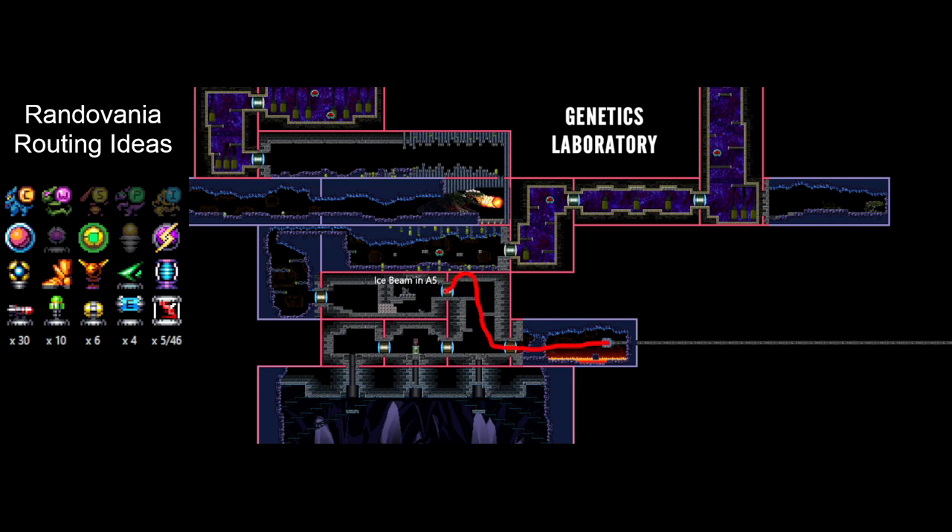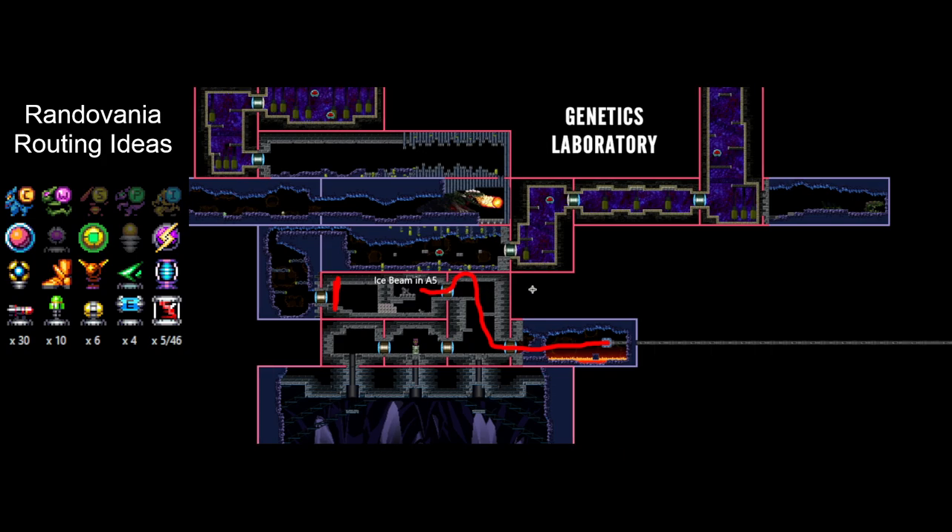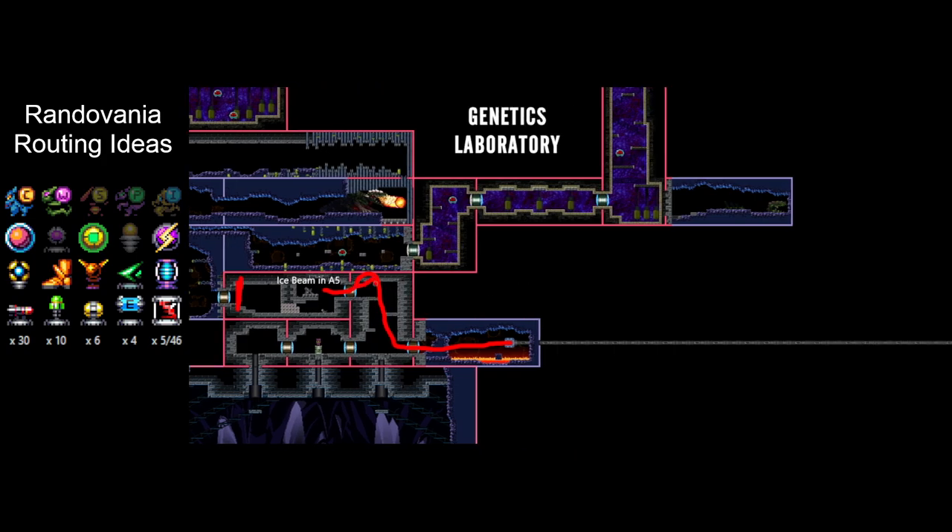And we're actually going to take a peek at our ice beam now. So we're going to go through here, and we see that ice beam is in A5 distribution center. So not great, honestly — that's a lot of slow checks. So not really happy to see that. Reminder, our DNA barrier is here. But on we go.